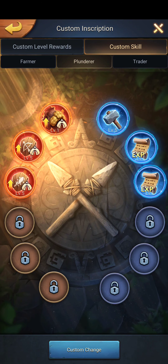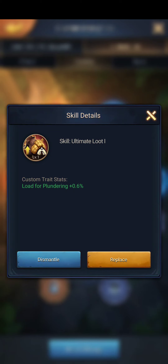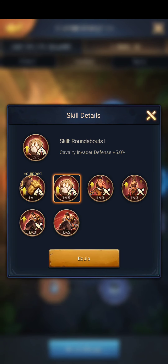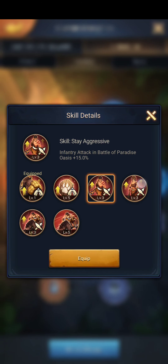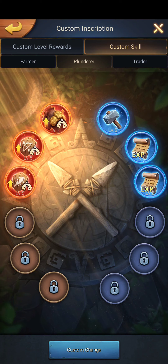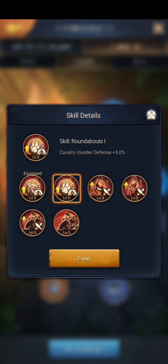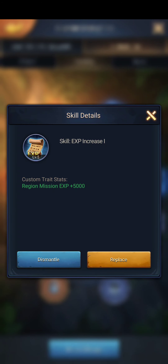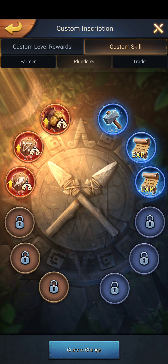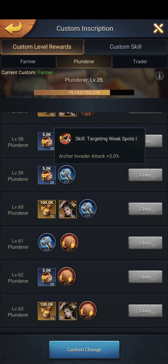Same thing with Plunderer — I can sit there and change these to whatever I need. Like with Ultimate Loot I can get plus 6% on top of everything I've got, oasis march speed, everything. If I don't want one of these I just click on it and hit Replace — don't dismantle anything yet. As you see, each one goes up, so if I was in Plunderer my stats would go up even more with attack, defense, anything necessary.